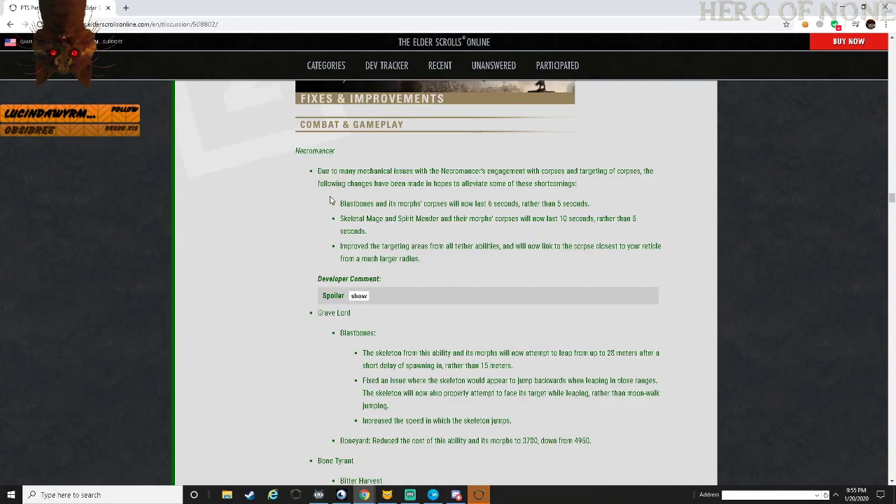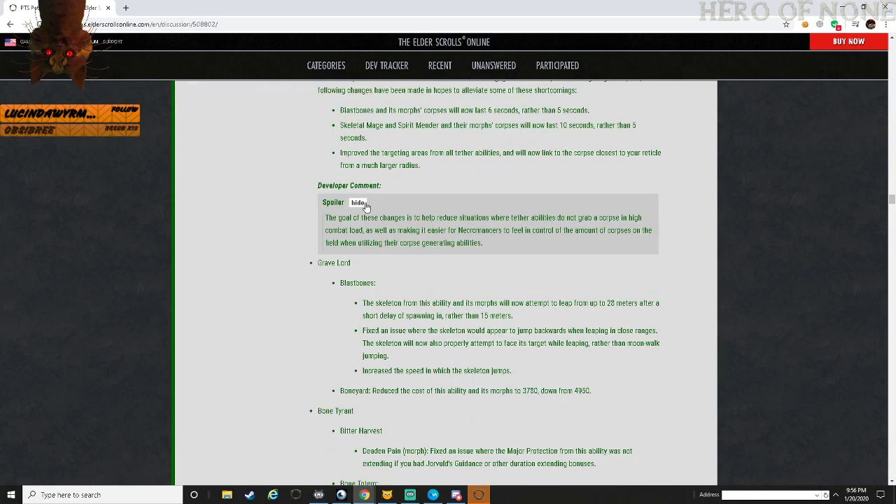Now combat and gameplay - with Necromancers. Due to many mechanical issues with Necromancer engagement with corpses and targeted corpses, the following changes have been made. Blast Bones and its morphs now last 6 seconds rather than 5. Skeletal Mages, Spirit Menders, and their morphs now last 10 seconds rather than 5. Improved targeting areas with all tether effects and will now link to corpses closest to the reticle from a much larger radius. These changes help reduce situations where tether abilities won't grab corpses in high combat load.